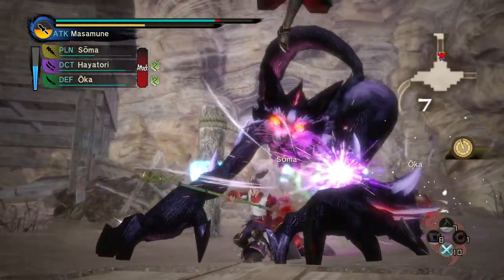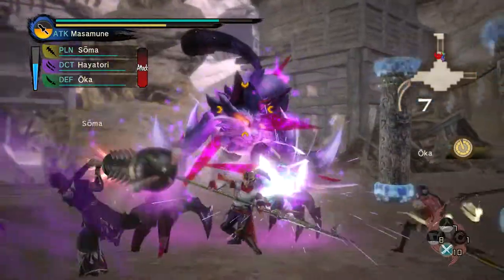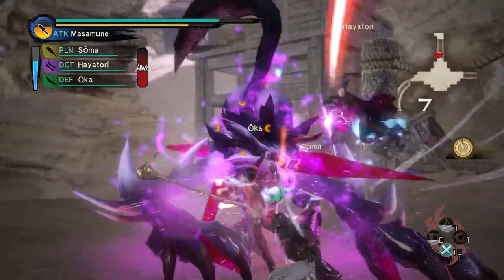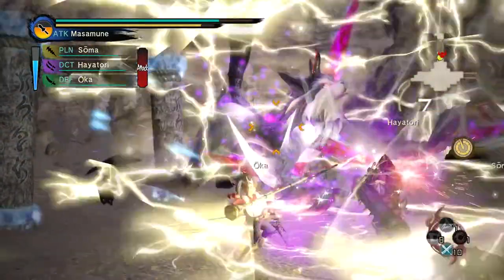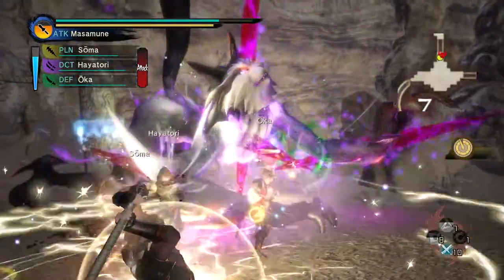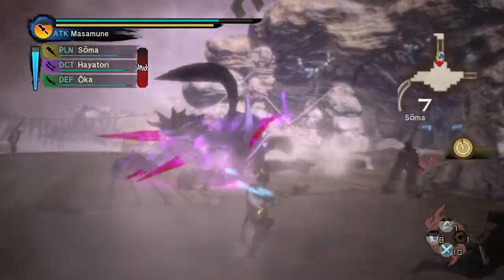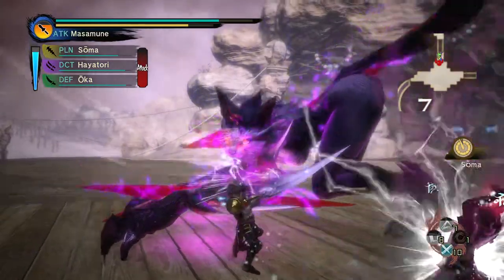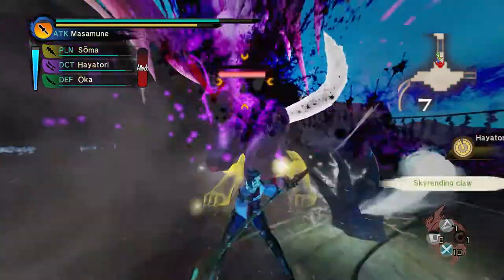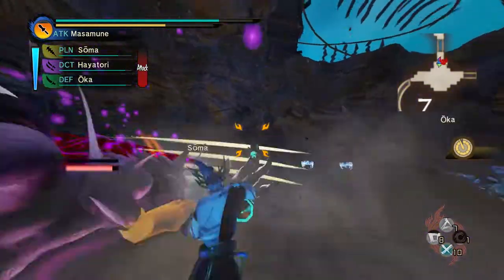Damn, in your face! I love how the boss is waiting right next to the entrance to the next part of the stage. If the boss tries to hit us with an attack we're gonna fly right to that exit. We'll try to keep him at bay though. Let's do this.